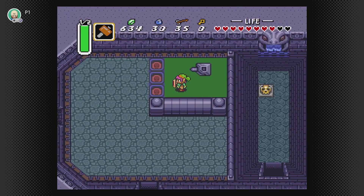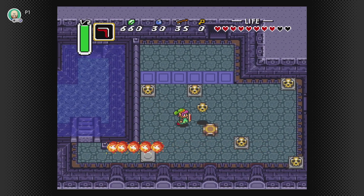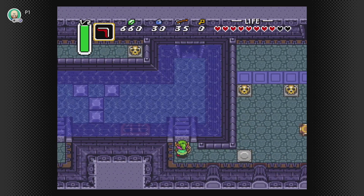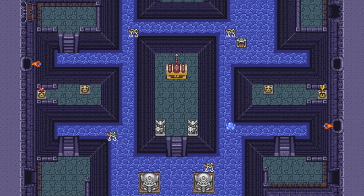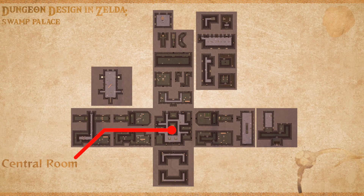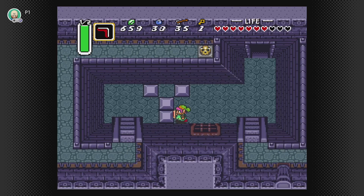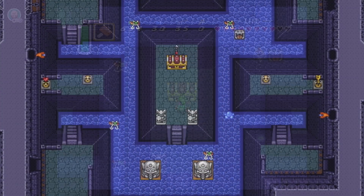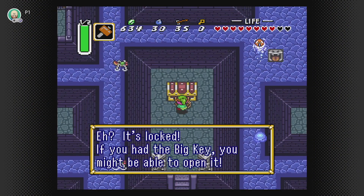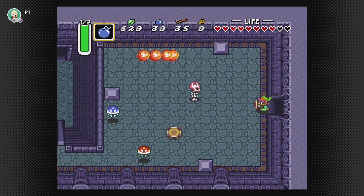I'm sure there are people who heard me say 'changing water levels' and were immediately turned off of this dungeon. But let me assure you that the Swamp Palace is not nearly as confusing as many of this series' more notorious water-themed dungeons. I think the way the progression is structured in this dungeon is incredibly intuitive. The Swamp Palace features a large, memorable central room that the rest of the dungeon branches off of, meaning you always have one strong focal point to return to when exploring.